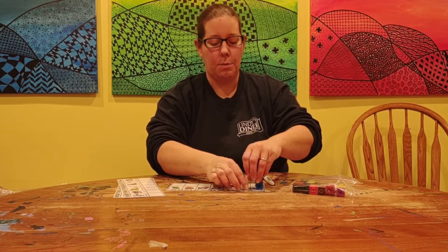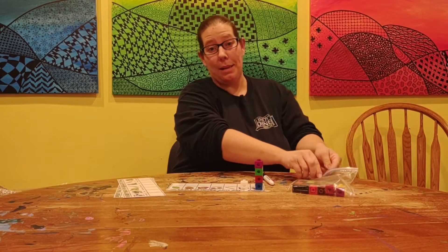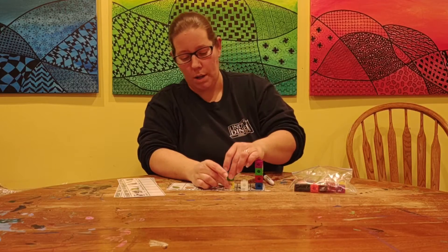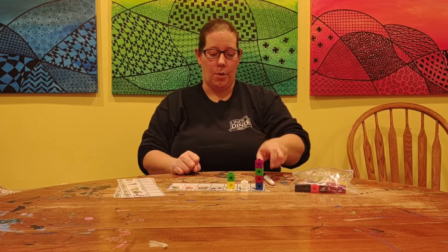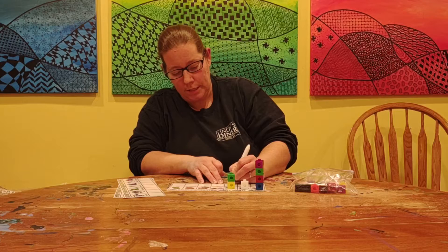Next we're going to do pencil. Are you ready? Pencil. How many was that? Two. So we need two blocks — one, two. And then we're going to make a two. A two is curved; it just curves around and over. So we'll make a curvy two.